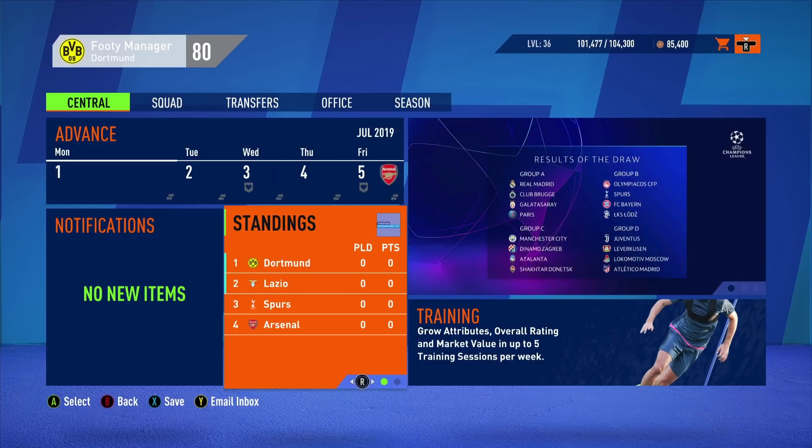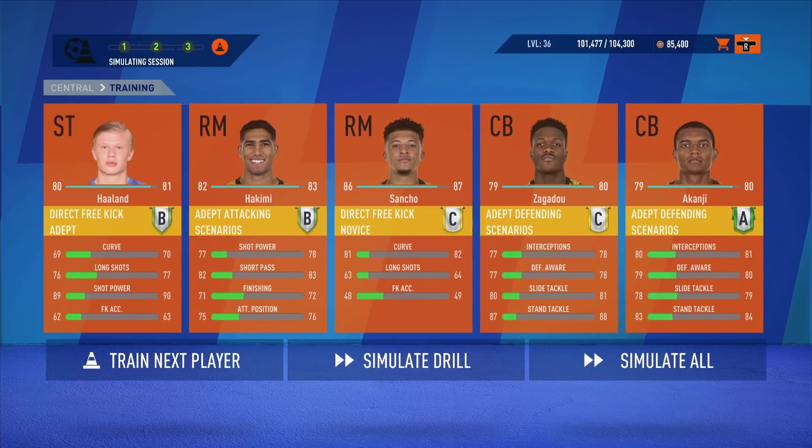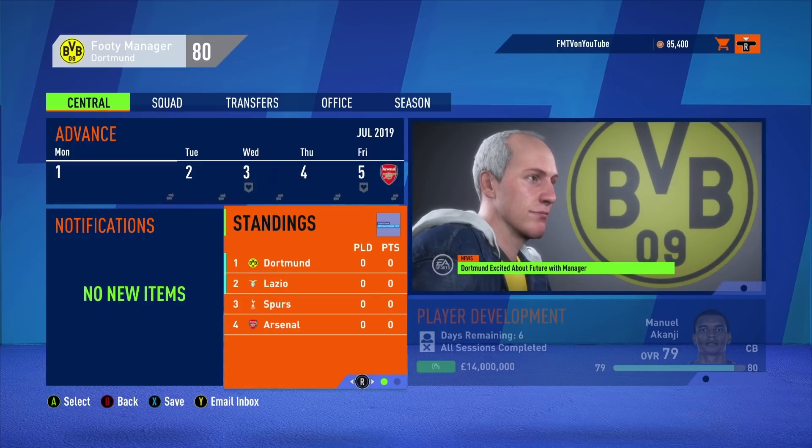Setting up some training — we've got Haaland, Hakimi, Sancho, Zagadou, Akanji. Some first-team players have decent attributes already; we just want to work on a few things. For Haaland, his curve needs to be a bit better for those finesse shots. For Sancho, we want to improve his long shots — if he gets the ball outside the box he probably needs to be better — and maybe a little improvement on curve for free kicks, though we're not trying to make him a free kick expert.